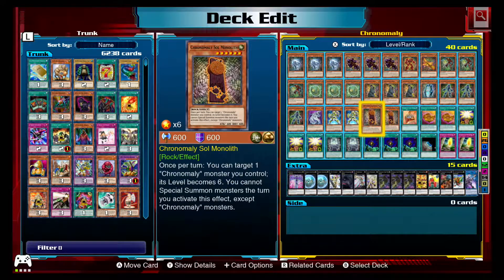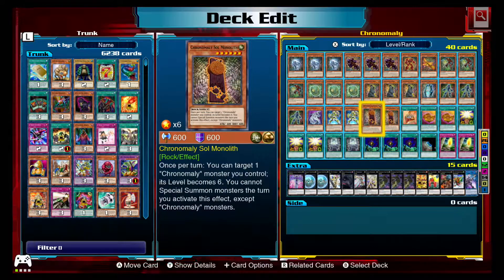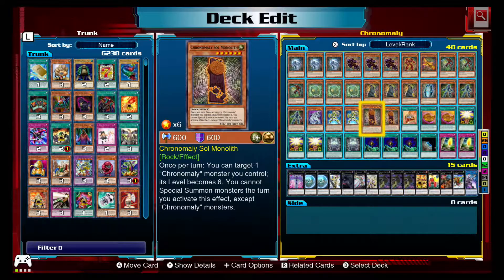Chronomaly Soul Monolith — once per turn you can target a Chronomaly monster you control and its level becomes six. This is how I get my Atlantis on the board. I can search it out with Crystal Skull, which means I have access to it whenever I need it. Against the AI, generally I've either won or lost when I'm in the mid-game of Machu Mech. Normally they can't get over Machu Mech, and if they can, then Atlantis will finish them off.